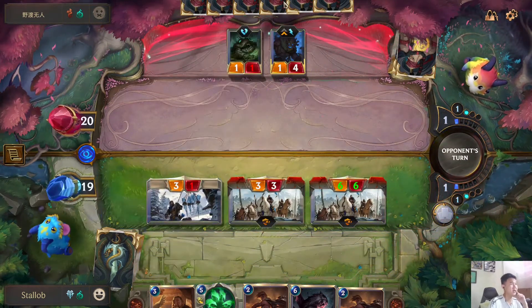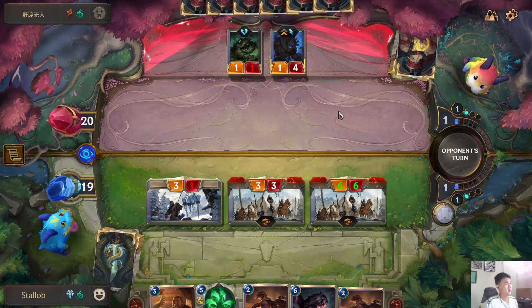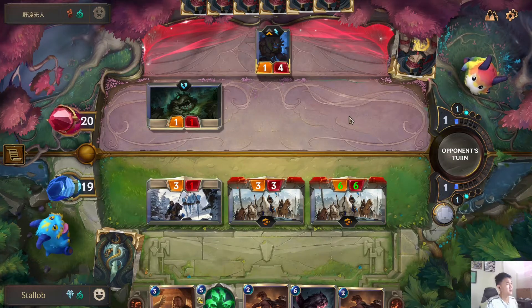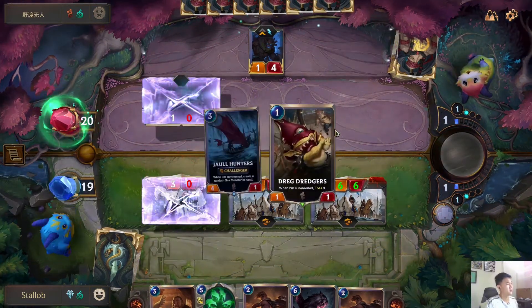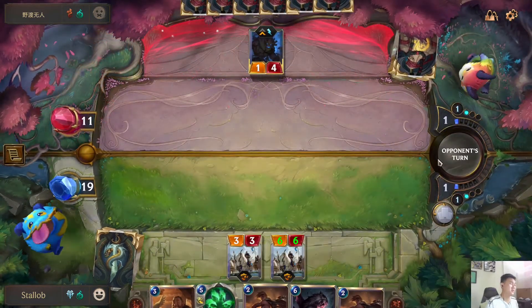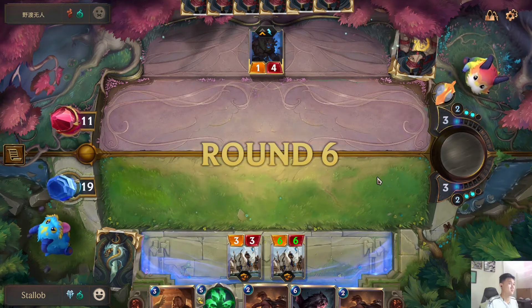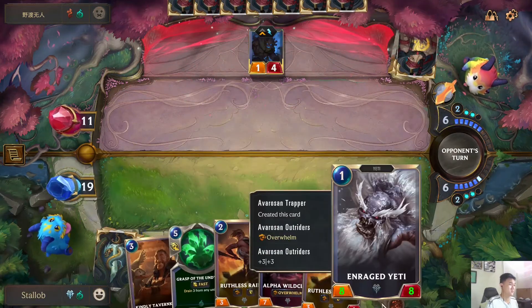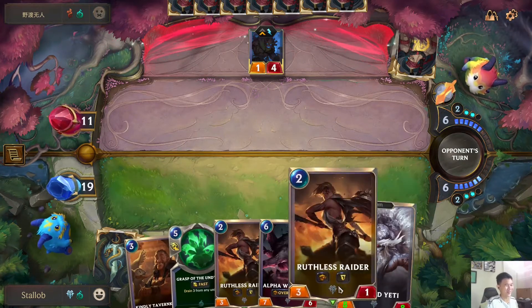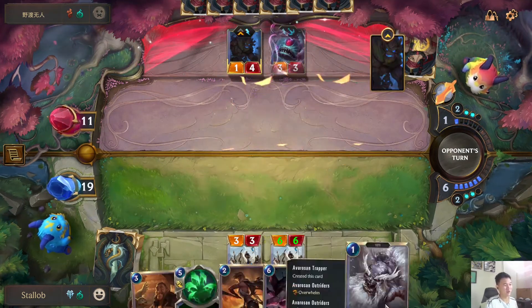I can't believe he summoned Maokai now. I'm quite sure he has another Maokai in his hands. How many is he away from deep? Can you see how crazy this is? A 1-mana yeti for 8-8. This goes to show the power of this deck — you can buff all the creatures until they are so big.